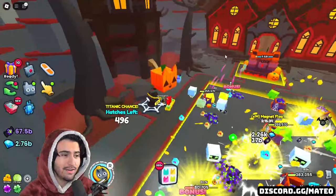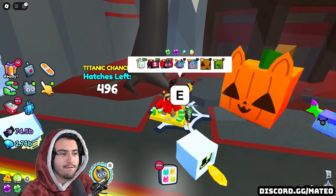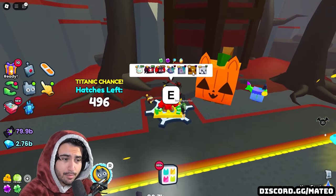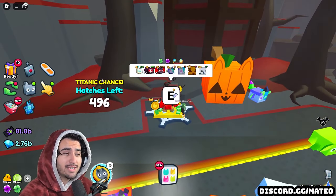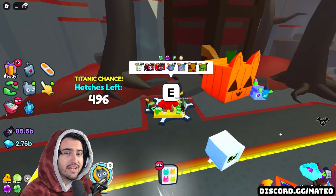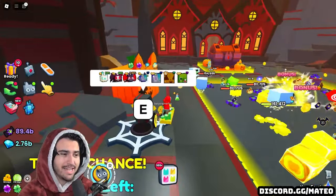Number three on the list is the Final Egg, which has a Titanic hatch counter showing how many have been hatched so far. There is a limit of only 500 of these Titanics that can be opened in this event. According to Kopi Cat on Twitter, there's a 1 in 666 million chance of getting the Titanic Pumpkin Cat — and honestly that's pretty good for a free-to-play Titanic, especially if they're expecting 500 people to get it. Make sure you hatch this egg for the duration of the week.